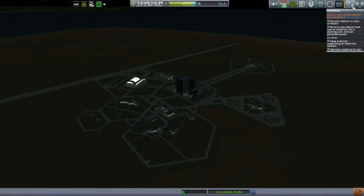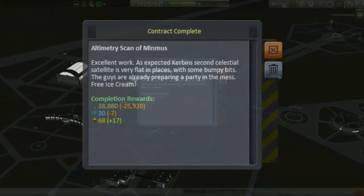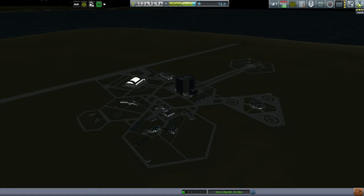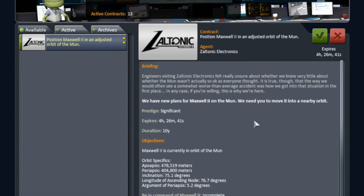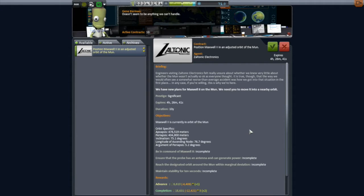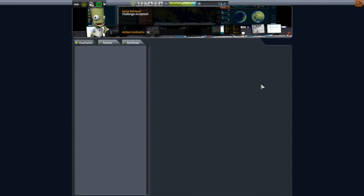A little later that same day, I noticed this notification that my Minmus mapping satellite contract is now complete. Excellent. That means I should have another contract opening up here. The new one is to position Maxwell 2 in an adjusted orbit about the moon - Maxwell 2 is already orbiting the moon. The long and the short of it is they want me to adjust the orbit of that satellite. That certainly sounds easy enough, let's go check it out.